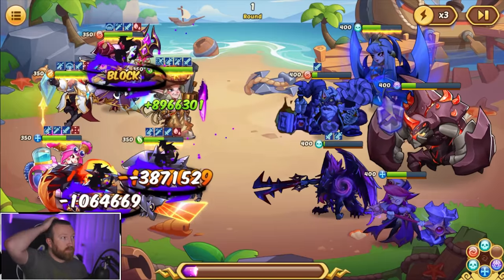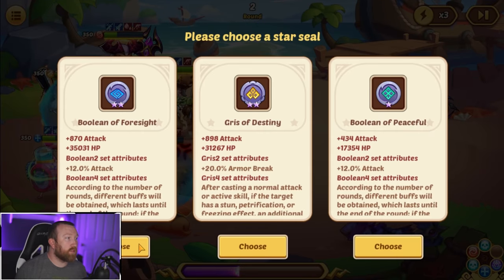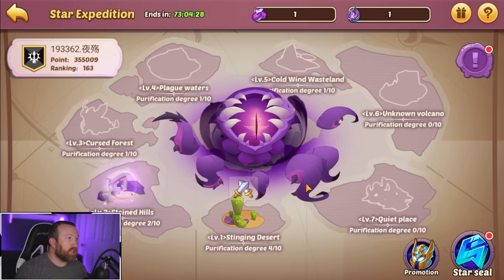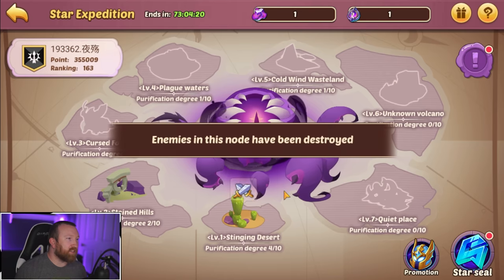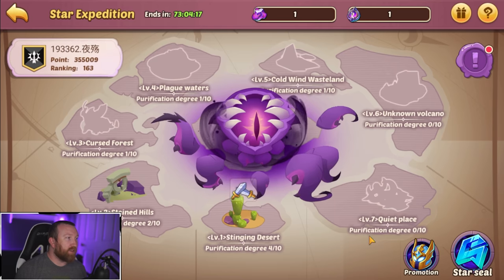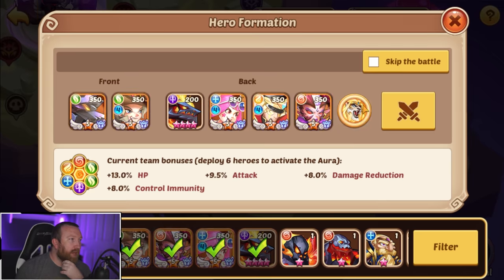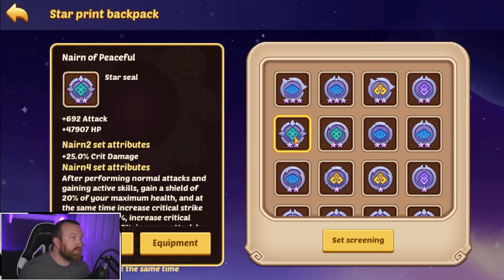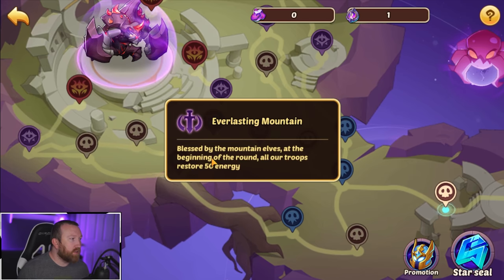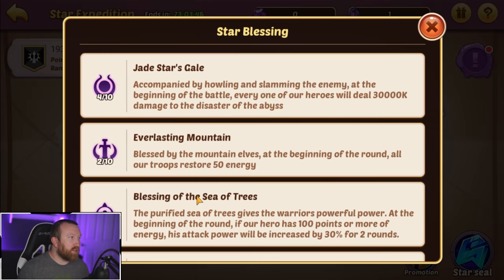Devastator Warlord will become frenzied on round six and his skills and basic attacks will deal fatal damage. This is the same as Void Arc bosses. Fortified by Void energy, Devastator Warlord's carapace greatly reduces damage from incoming attacks. When attacked, he launches a counterattack against enemies in a huge area — this attack reduces enemies' attack and may stun them. He's basically a jacked up King Barton. I think we have the damage for this though — no problem. New containment area has been discovered. We got more Star Seals, and you carry these over — so once you beat level one, you can move on to level two.